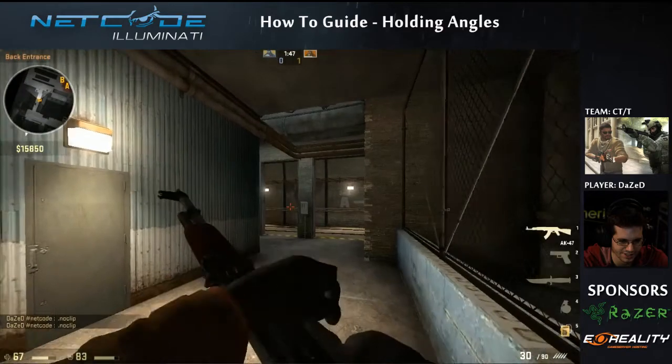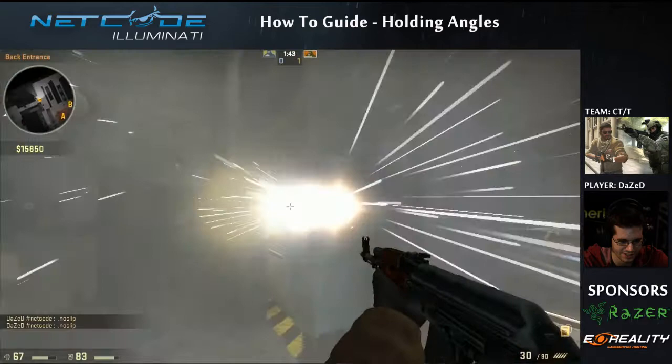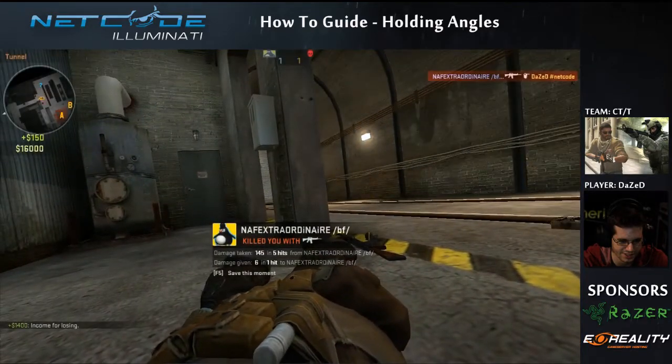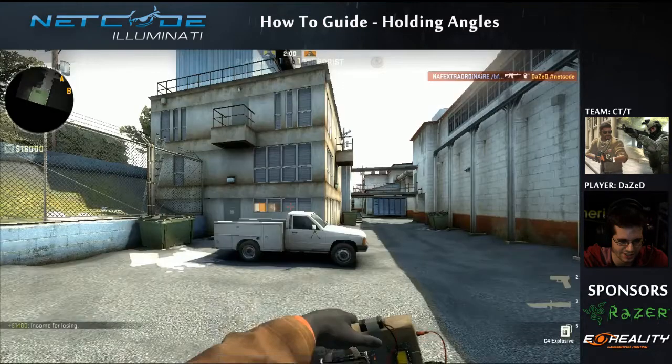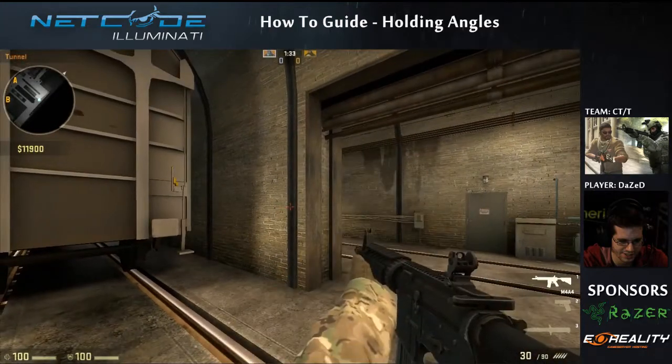I'm going to show you from the T's perspective how it looks when someone's holding that off angle, and as you can see it's pretty tough to get the kill. He's not even in a spot that I'm going to look at — as soon as I clear that spot I'm going to look to the right. It's just a really good way to get the advantage on the other player by holding that off angle.